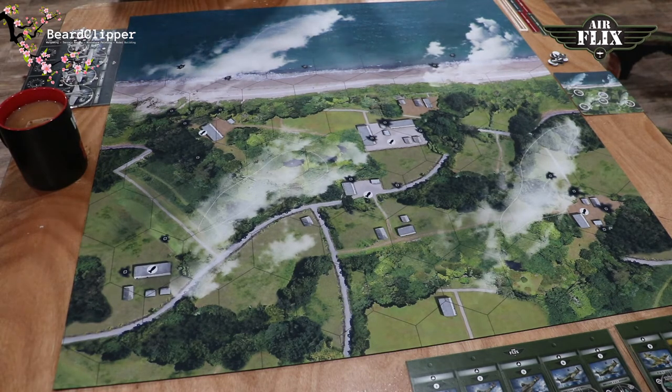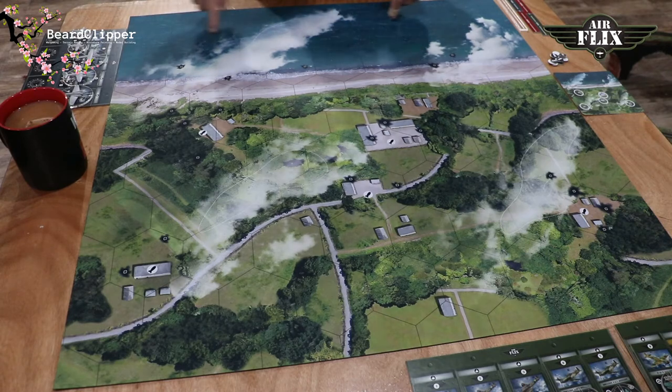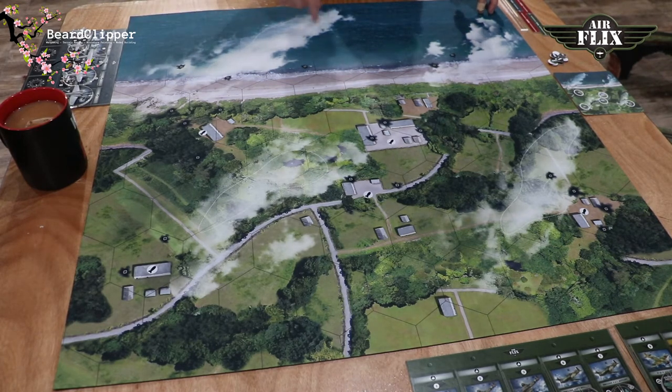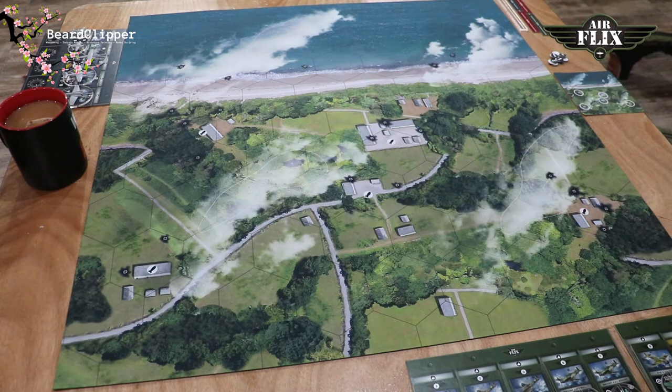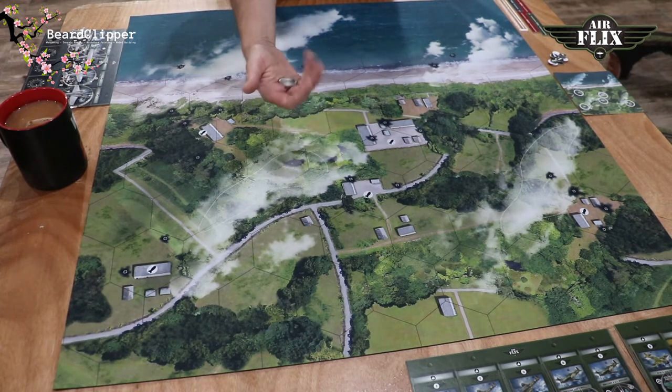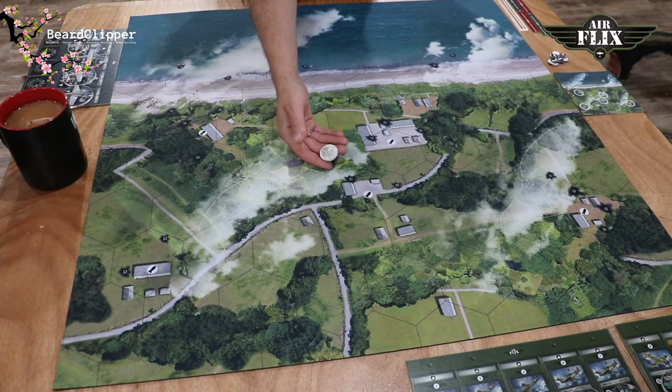There are six planes on the British side and five planes on the Axis side - three bombers and two fighters. The bombers are tougher with a defense of eight, whereas the fighters have health points of six. You start off in one of the first full hexes on the board - the Axis will start along this line and the Allies will start on this side. If we were playing a non-solo game you'd flick this lovely metal dice - a coin you flick to see who places first.